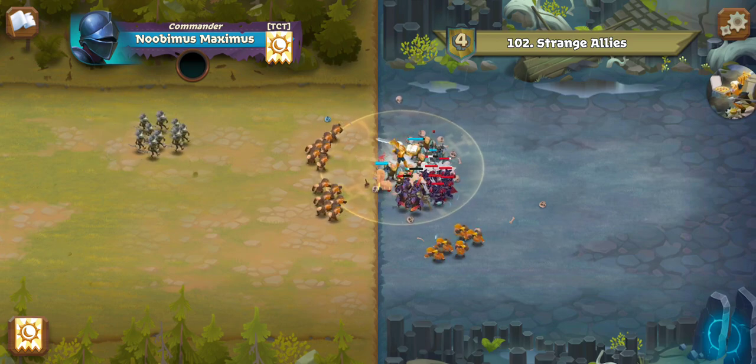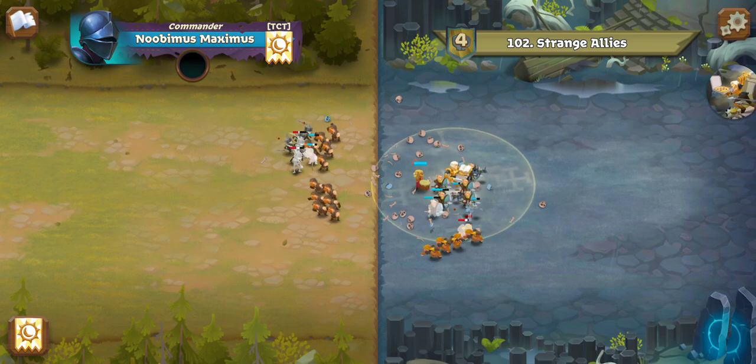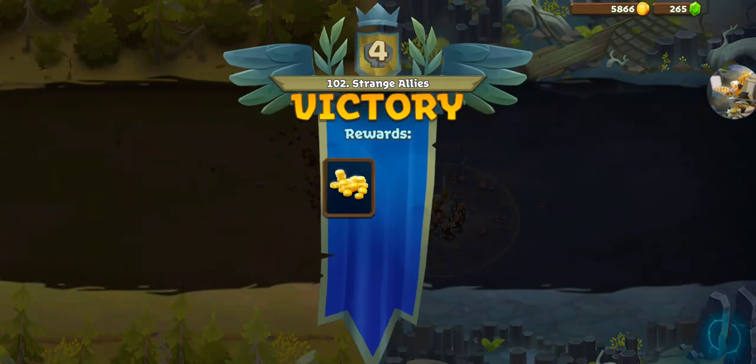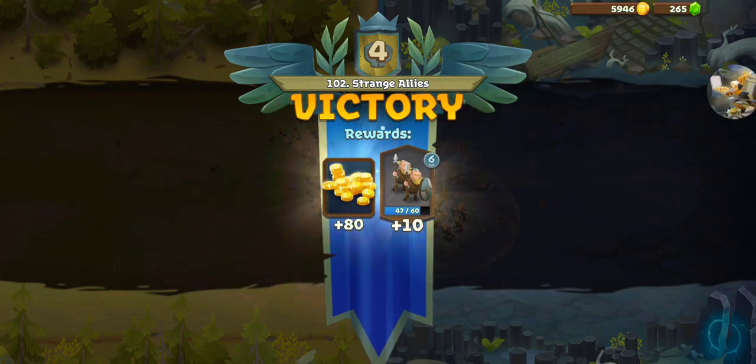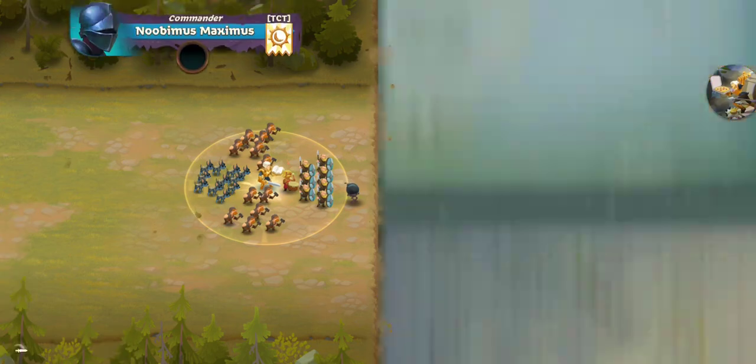You'll notice that hardly anything's taken any damage. That one Shield Bearer went down pretty quick, but yeah, pretty smooth. That resolved the plague issue — not that it was a huge issue, but we'll go ahead and resolve it anyway.